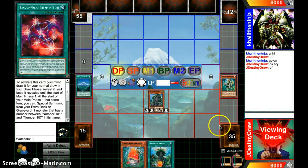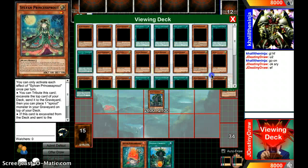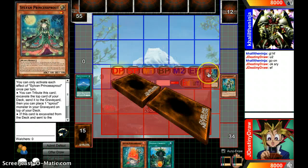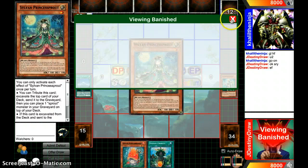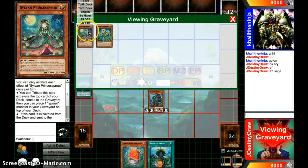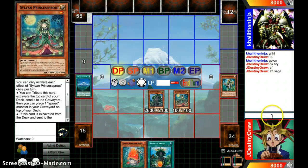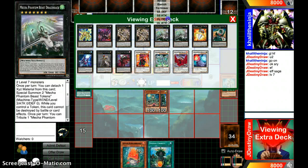Where did the Princess Sproak go? There we go. Things are lagging. Let's put this on top of the deck and go Effective Sage. Then Level 7. Then we'll Overlay.